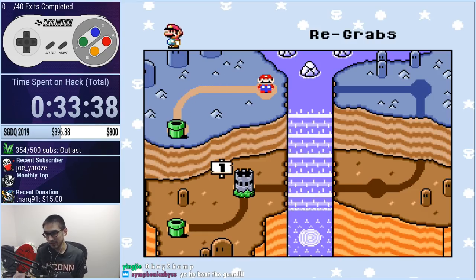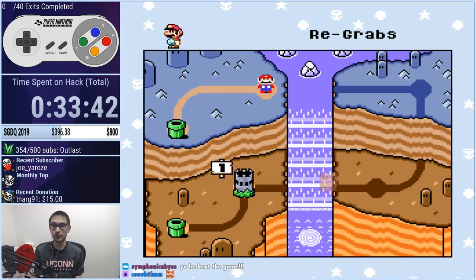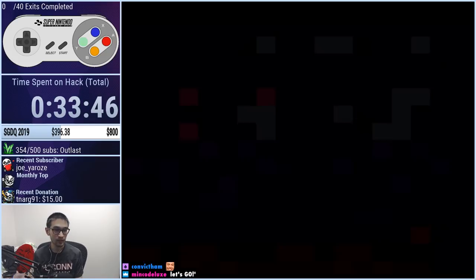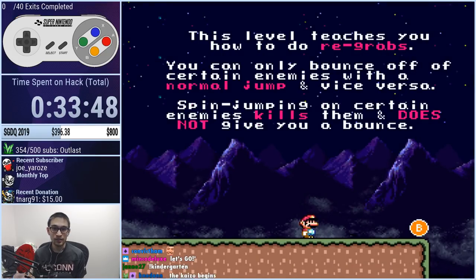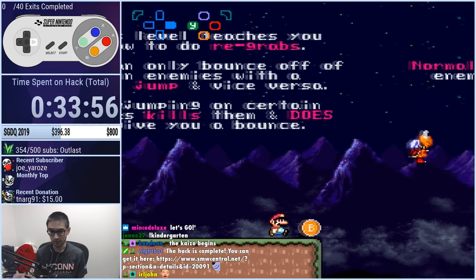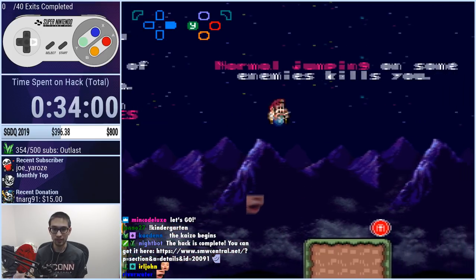Re-grabs! Alright, here we go. Are you ready to learn about re-grabs? This is the most important fundamental thing you need to understand. This level teaches you how to do re-grabs. You can only bounce off of certain enemies with a normal jump and vice versa. Spin jumping on certain enemies kills them and does not give you a bounce. So before limit re-grabs, you just gotta know which type of jump to use.